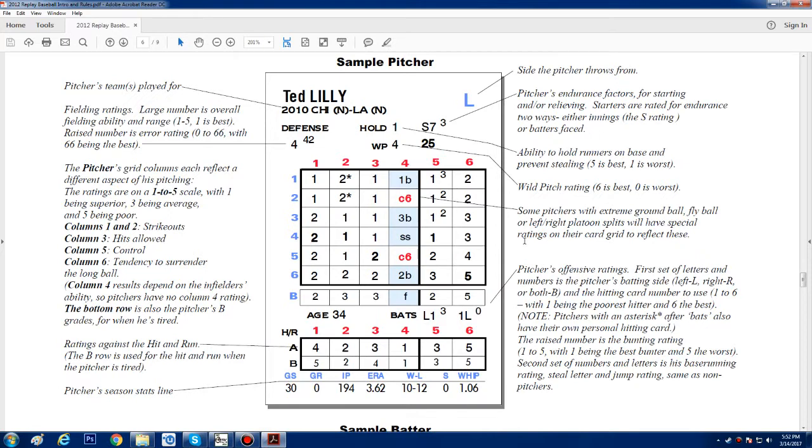It just seems like it's a little harder than it needs to be. Let's go through a sample pitcher and a sample batter quickly. This is our fielding rating over here — low is better. This is our error rating, and this is our ability to hold runners — higher is better. This is our wild pitch rating — higher is better. This column is the pitcher's endurance: S is a starter, R is a reliever, and it tells you how many innings until the pitcher gets tired and goes to his B rating.